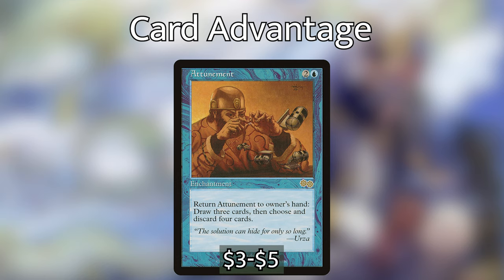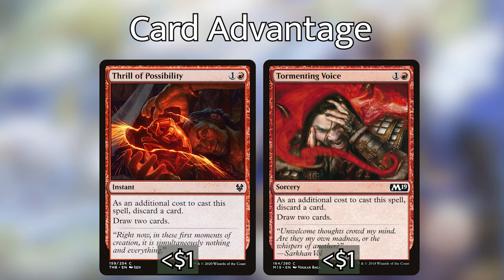Attunement is an enchantment costing two and a blue — one of my favorite cards in the deck. It returns itself to your hand, you draw three cards, then choose and discard four cards, getting us seven cards deep if it's the first discard of the turn. We also have Thrill of Possibility and Tormenting Voice — essentially the same thing — where we discard a card and draw two, so with Rielle out we come out with three cards in hand.